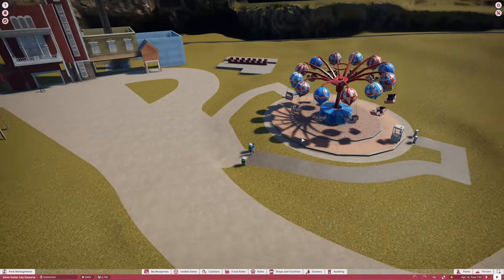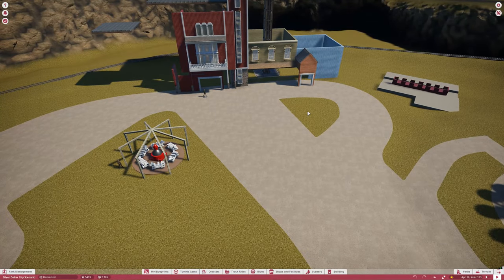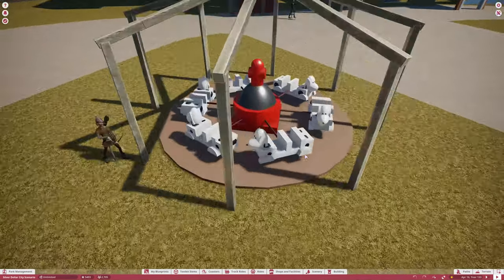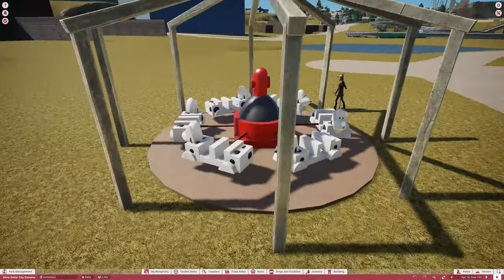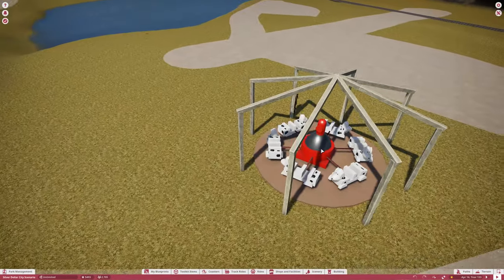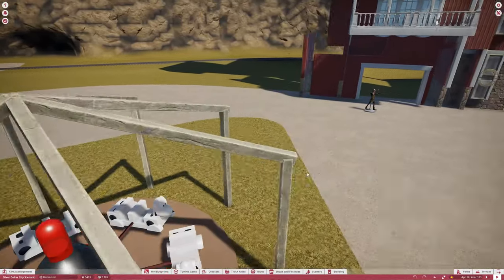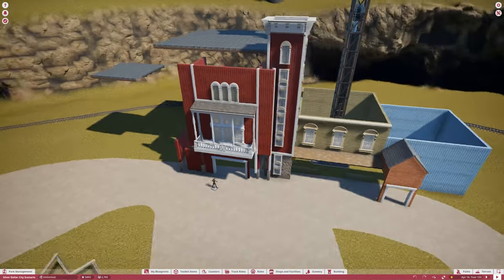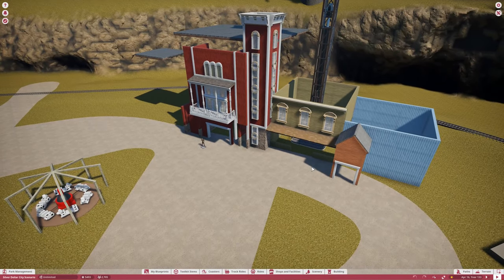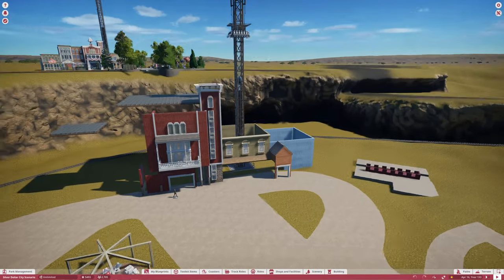We haven't really done much there — I need to start doing some more. Of course, I have my static models for some of the rides. Lucky's Dizzy Dogs is kind of small; I might end up making it a little bit bigger, but I'm not sure just yet. It's going to be one of those static rides, because we don't have it in Planet Coaster. And I've started to kind of redo the little facade building with Firefall and everything.